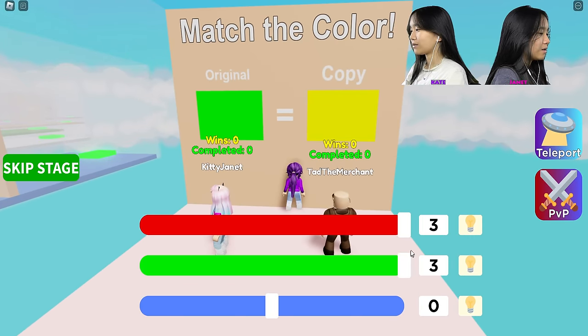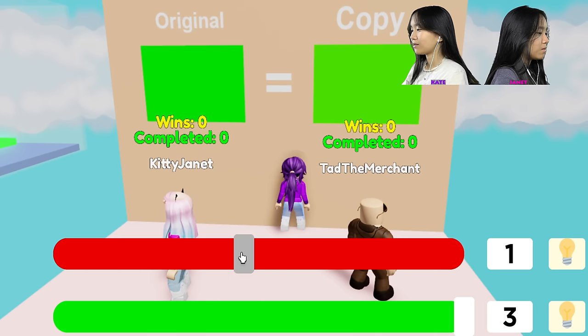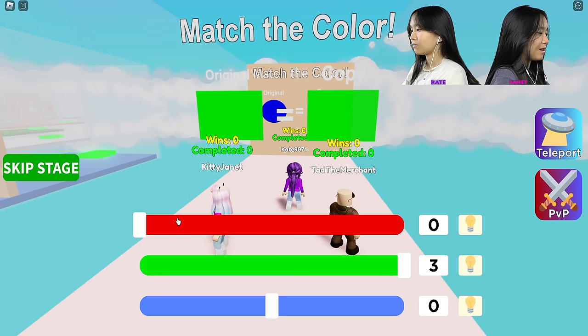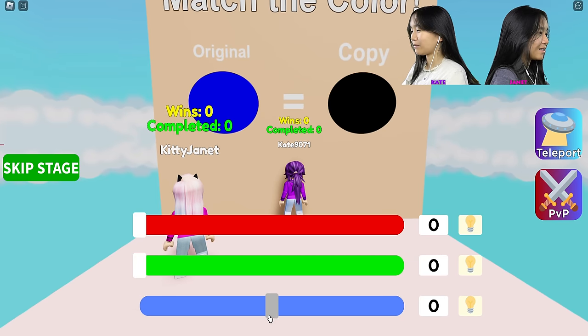Oh okay, green. My red was selected already. Bring it back to zero. Where's zero? Zero's all the way at the bottom. Why is it at the middle then? Oh, that's kind of weird.